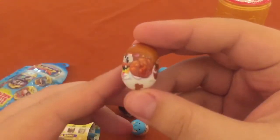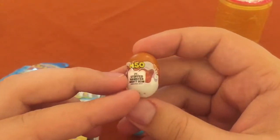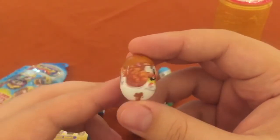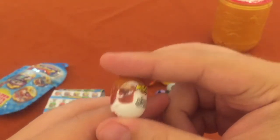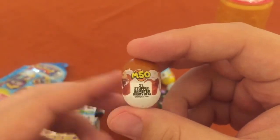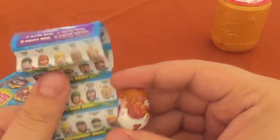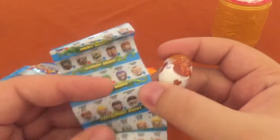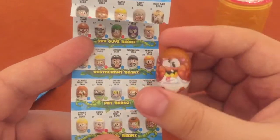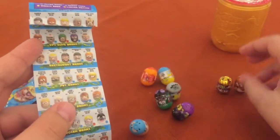Who do we have here? Is it a squirrel with giant cheeks? An almond? It's a hamster — it's an acorn. 50 points, number 21. It's the Stuffed Hamster Bean. Should be on the front page. 21, that is under pet beans — here's the hamster. Put it over here.